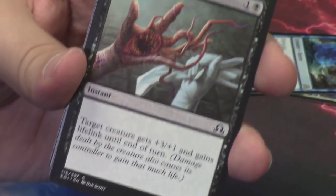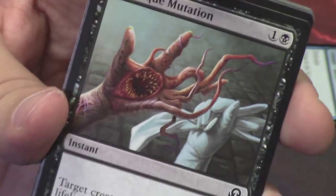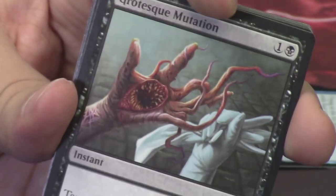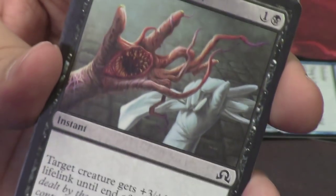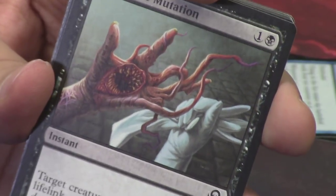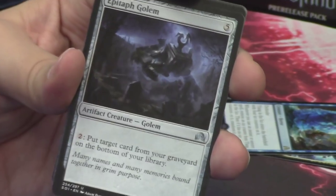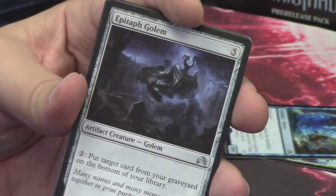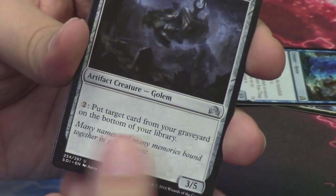This looks exactly like that old disc card from way back in the day that destroyed all creatures — it doesn't even close to do the same thing. But here it is: Grotesque Mutation. I love the art, it looks disgusting. Behind it, Structural Distortion. Epitaph Golem — I don't know if we've seen this one yet, weird card. I don't know how I feel about it.